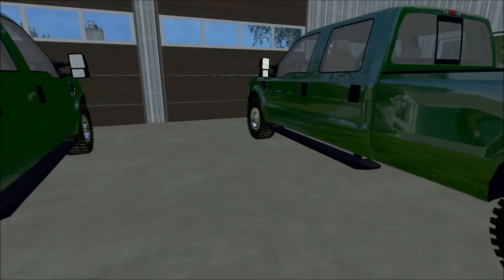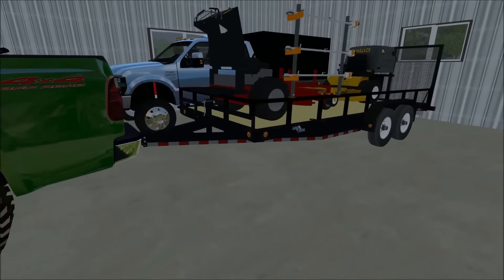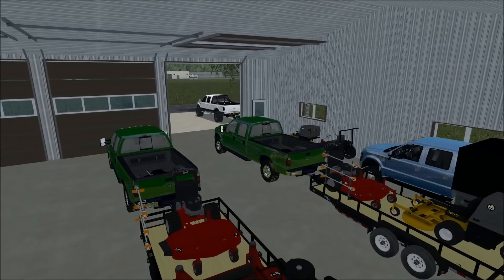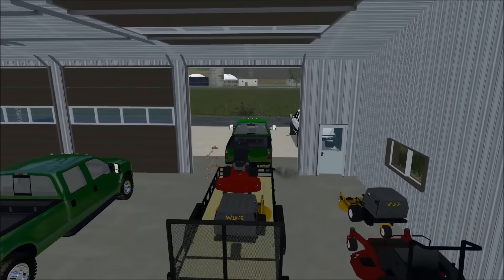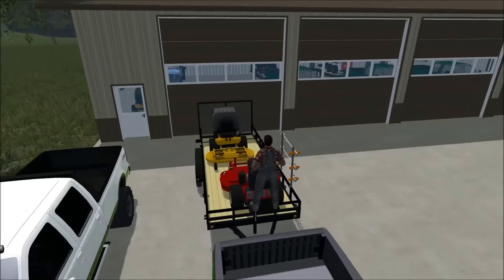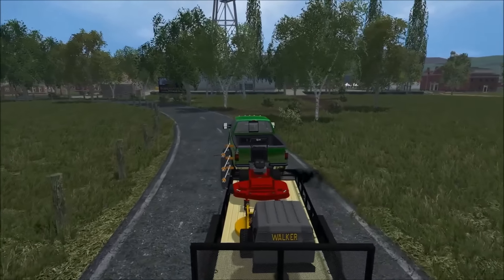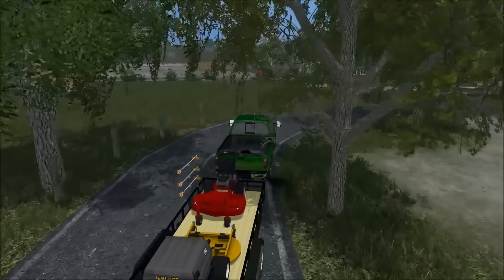What's up YouTube, this is square 2448 with a Farming Simulator 2015 mowing episode. Today we will be using the X-Mark stand-on and we will be doing two properties. We're gonna head on out and put the mower to the grass and do some mulching, since the stand-on is a mulching mower. Have to pull a little bit more forward and shut the door, but I hope you guys enjoy today's video — it's gonna be pretty cool. We haven't used this mower in a while, that's why I'm choosing to use it today.